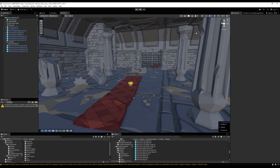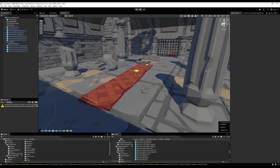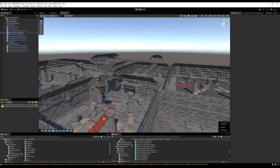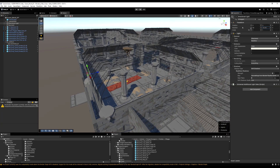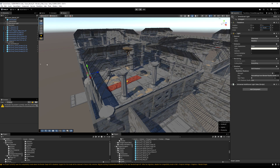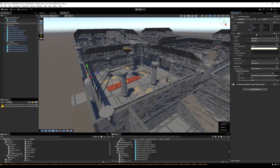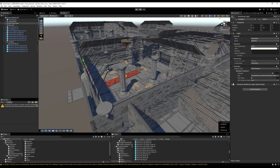Let's jump to the project. Hovering over the icons in the scene view, there's an unlit and a shaded draw mode — let's go to the shaded draw mode to actually see lighting. There's no lighting baked currently. We have a skybox and a directional light, and you can see the direction is leaking through. A lot of these models don't have a back to them, so light gets through when you rotate the directional light.